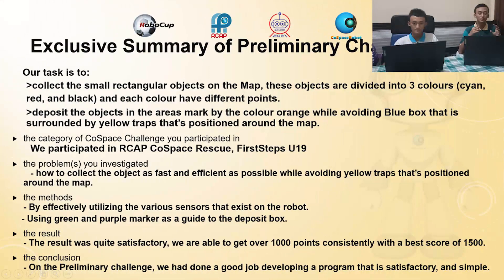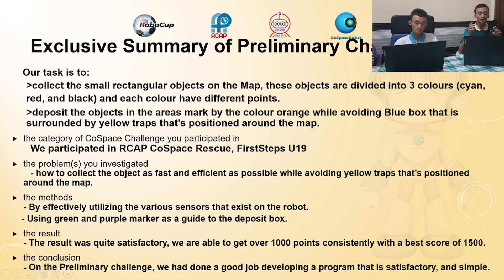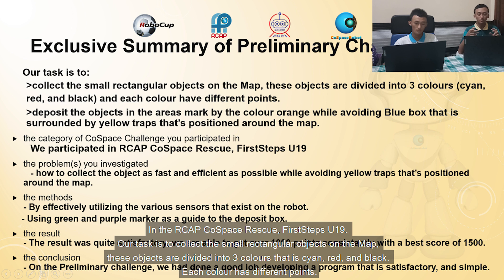The summary of this preliminary challenge: in the RoboCup Cospace Rescue First Study U19, our task is to collect small rectangular objects on the map. These objects are divided into three colors — cyan, red, and black — and each color has different points.